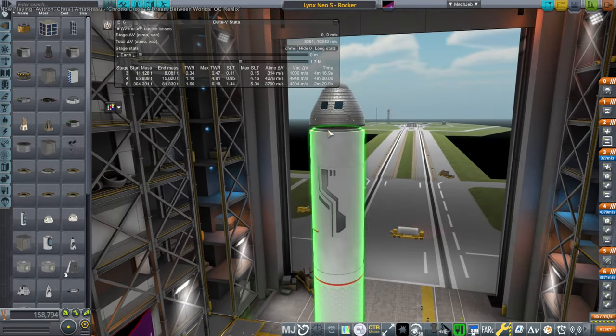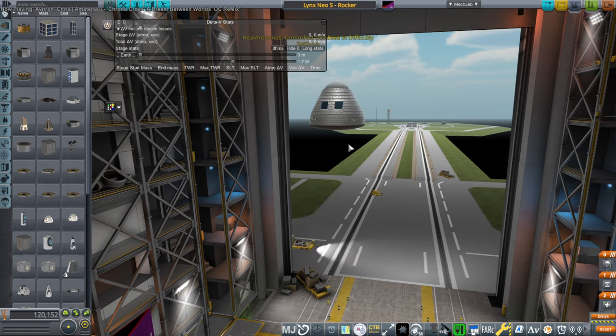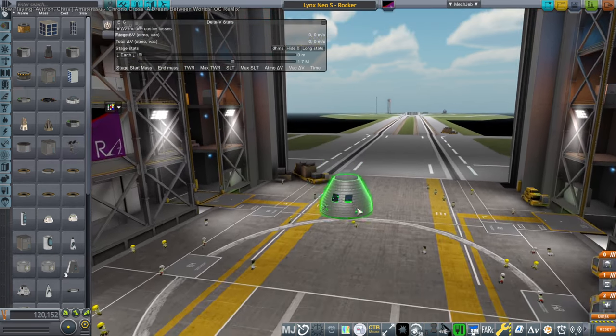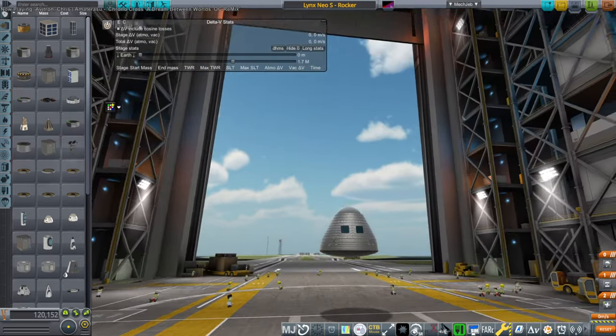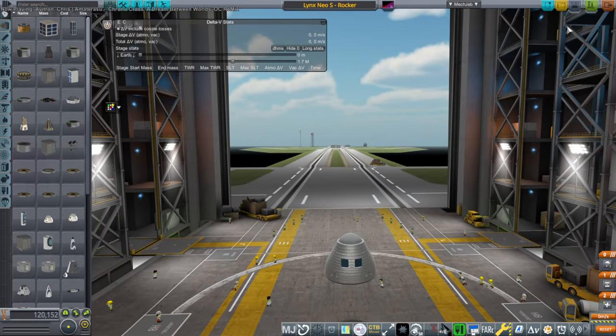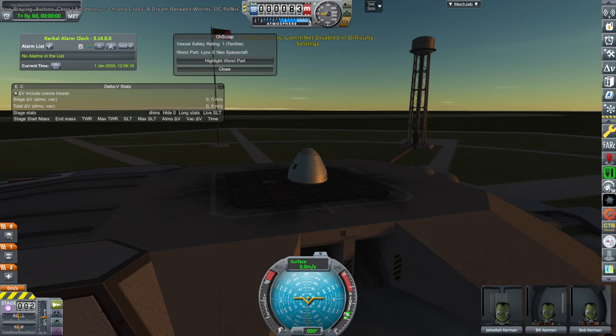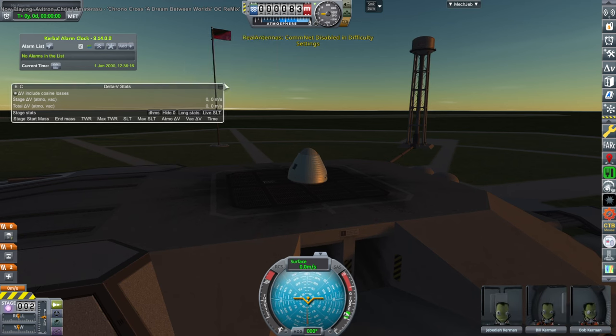I'm not going to launch it or anything. We're not going to test the launcher — that doesn't matter anyway. We're just going to test the pod and cheat it to orbit. You can tell it's sandbox because the real antenna message keeps popping up saying that Real Antennas has been disabled in CommNet. The CommNet has been disabled in the difficulty settings, so it's just going to keep saying that.